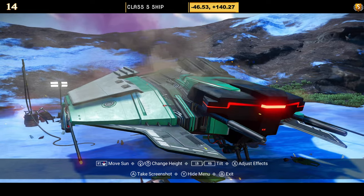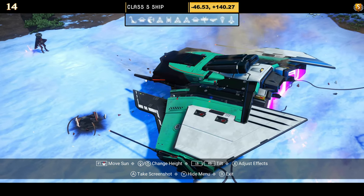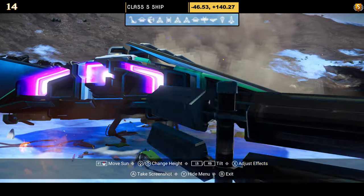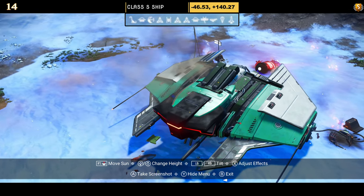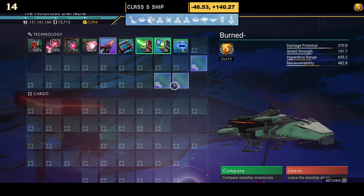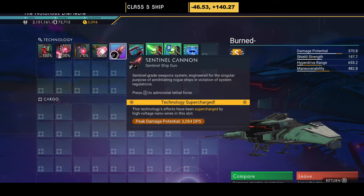Number fourteen comes in green, white and black — a very simple sleek ship. If you like green it may suit your taste, though I'm not someone that picks up green ships. Supercharged slots: all four are visible straight away, with three grouped together on the right and one on its own in the middle.